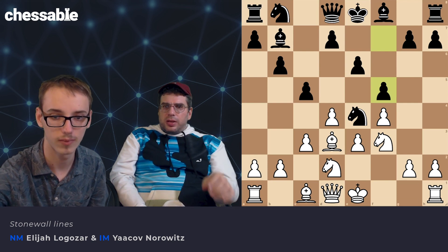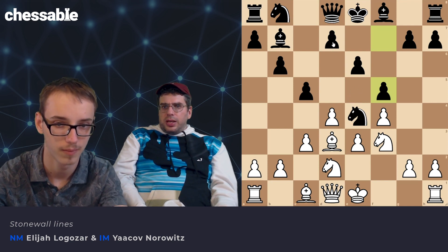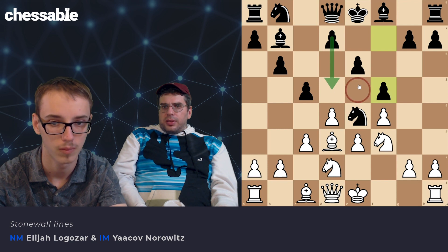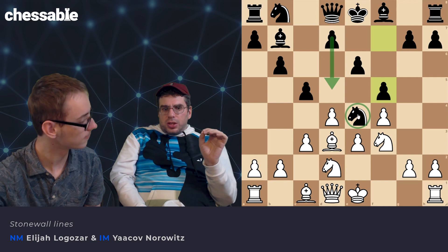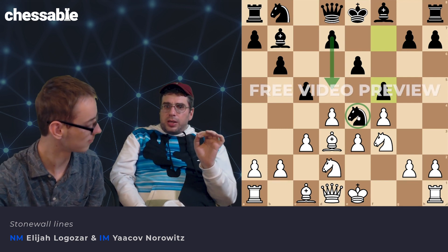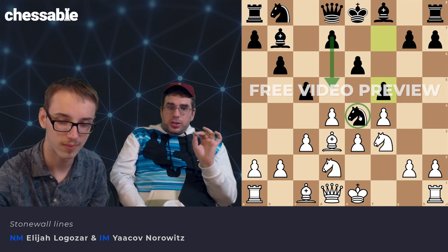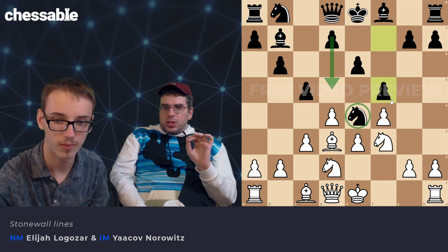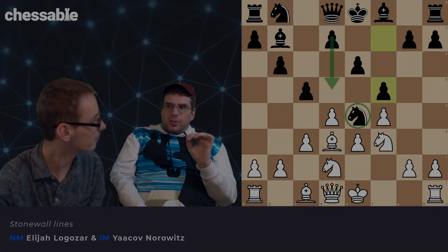e5 is going to be our outpost for the knight — our knight's going to get there one day. e4 is a sensitive square, but I believe it can actually be a strong square if played correctly. And that's actually the Stonewall — after years and years of thinking about it, developing variations and ideas, e4 is the key to the Stonewall.